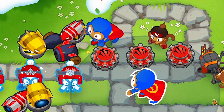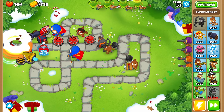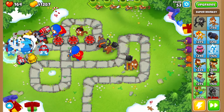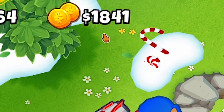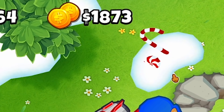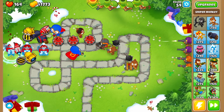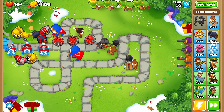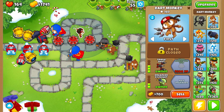Especially considering I've got two super monkeys now — and those are going to make a huge difference. Super monkeys can basically do it all themselves if I let them. As long as they can see camo bloons I can probably just go with them. We're definitely also making a decent amount of money — about a thousand dollars per round. But we're also getting a lot of the MOABs and ceramic bloons, so I need more explosives to take those out.